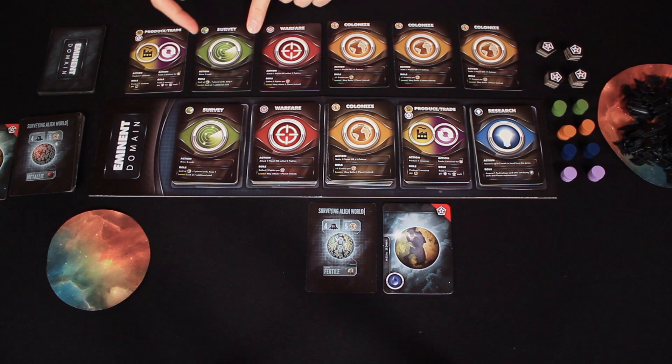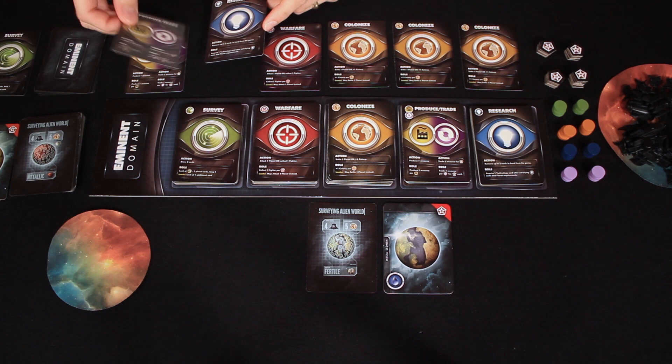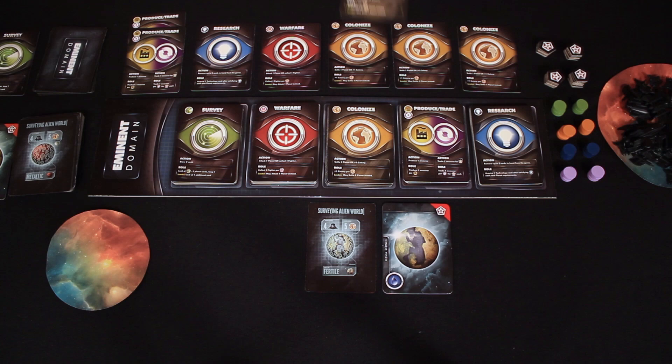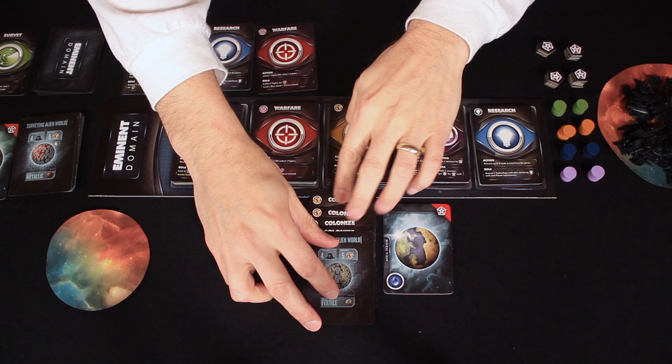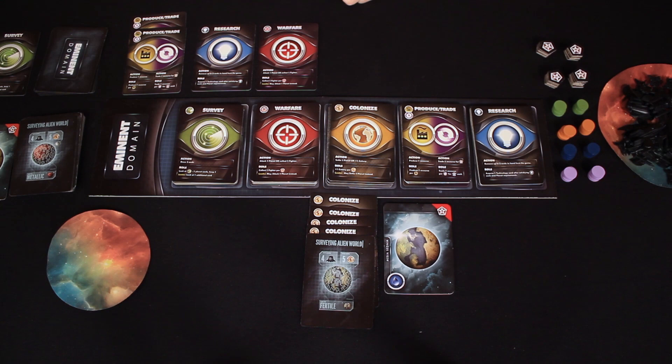All right, so it's my turn five. I'm going to play a Survey card as my action — it's going to let me draw two cards. The reason I'm doing this is I really want to have a variety of options when you take your turn so I can maybe follow. For my role I've got three Colonize cards, so I'm going to take one Colonize from the display and follow it with the three that I have — putting four Colonize cards underneath my new planet. The sad thing is I actually need five Colonize cards under here to settle it, so I'm not ready to settle yet. Do you want to follow? Absolutely not — I don't colonize any of my planets, I take them by force.